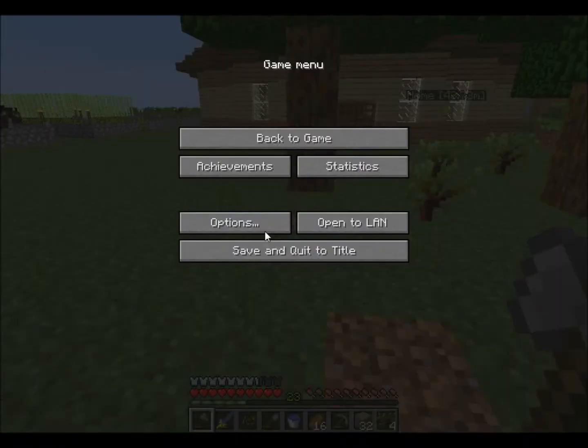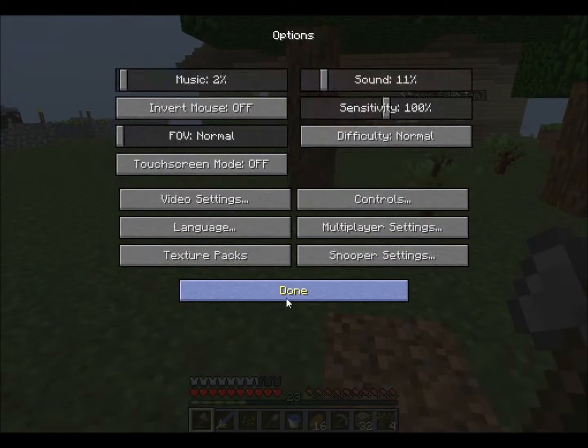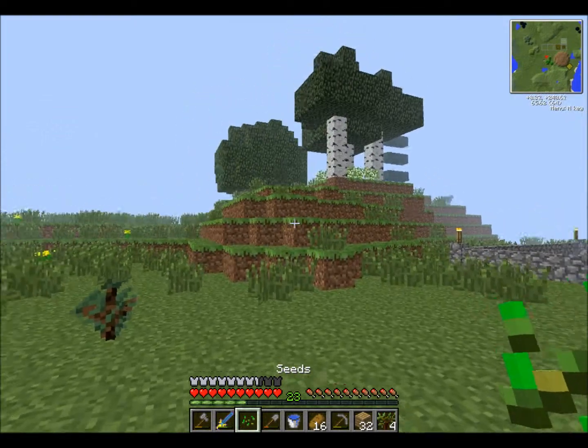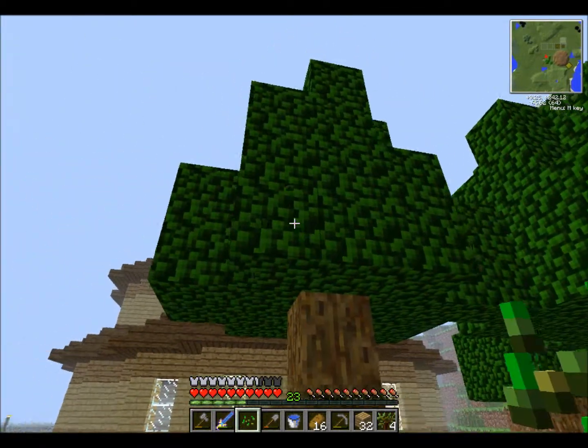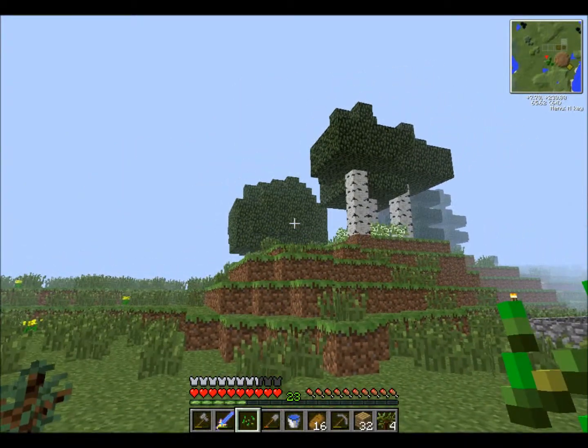I should really just turn off my settings — I put it on fancy so you can actually see something, but now it's just getting really laggy. You can tell these are different leaves because if you look at those oak leaves compared to these leaves, these are more smaller looking and more green, while those are more dull green.